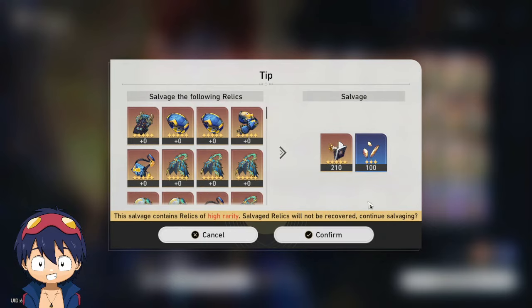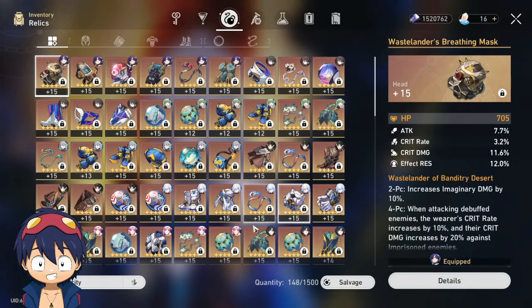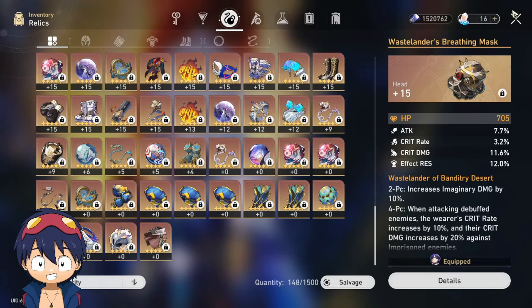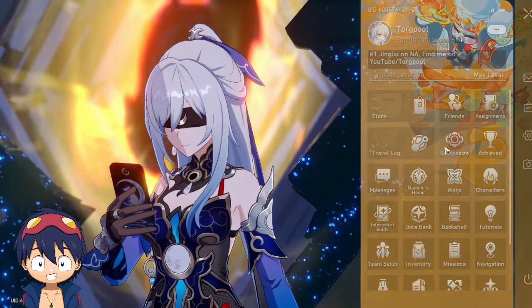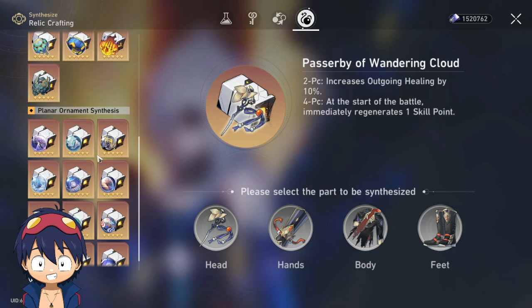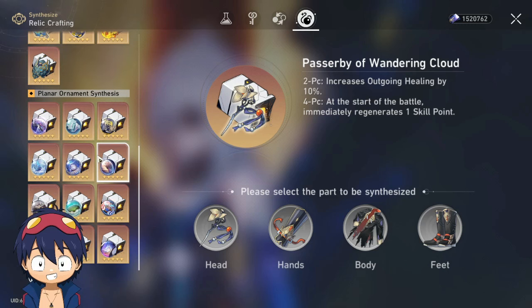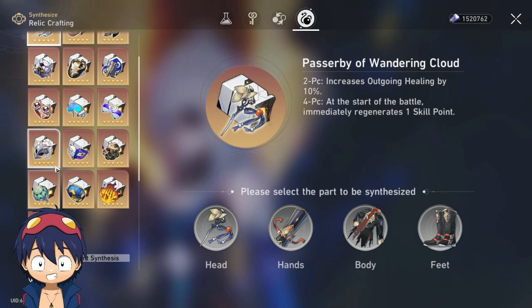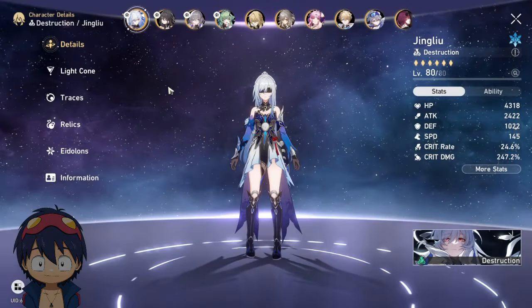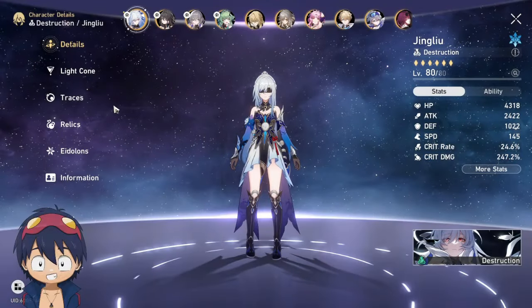Most of the relics I use on characters are crafted, because something I really like in Honkai: Star Rail is the ability to craft the main stat you're looking for. It's one of the most valuable items in the game, which is understandable since it guarantees the main stat you need.